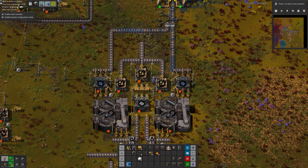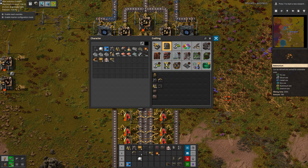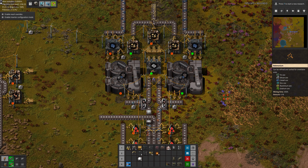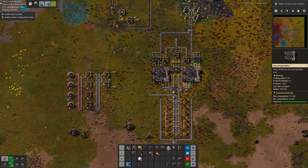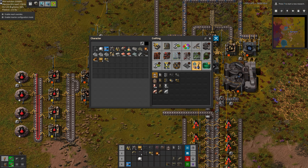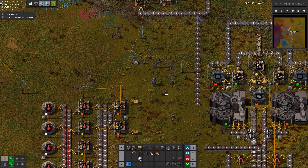Let's see if everything works as intended. I guess we need to pipe in coal, but at least we can see that much. So far, so good. We'll have to hand deliver some coal.